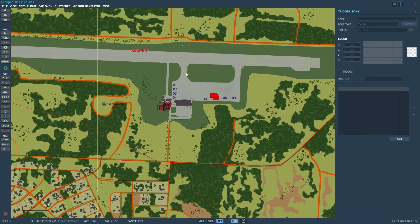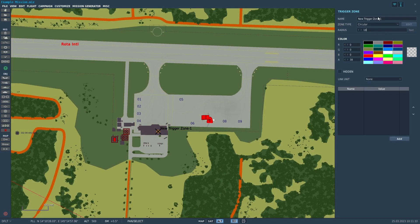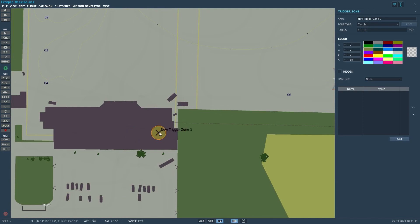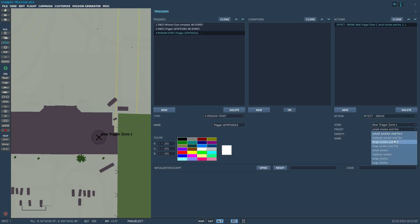We'll set up a quick effect zone here — 18 feet just to keep this zone relatively tidy. If you're doing effect zones or using a zone as a marker, keep the zone radius minuscule so that you're not blocking your view and keeping your screen nice and tidy. We'll do mission start, actions, effect smoke — and then we can have a large smoke and fire play out there. At mission start, you would have this effect play right there. You can set the density — we'll have a pretty high density. We'll do trigger zone one, so this large smoke and fire spawns at that zone's center.